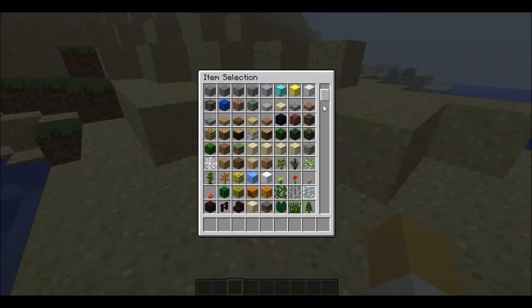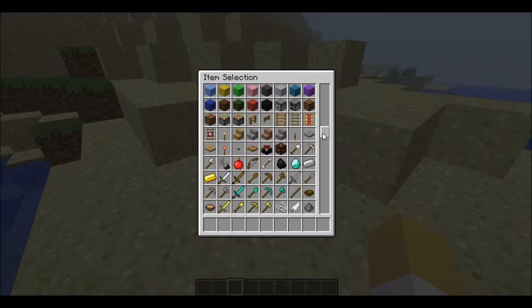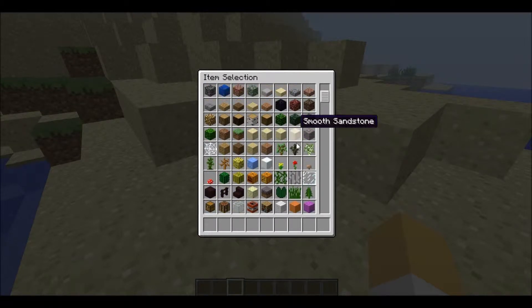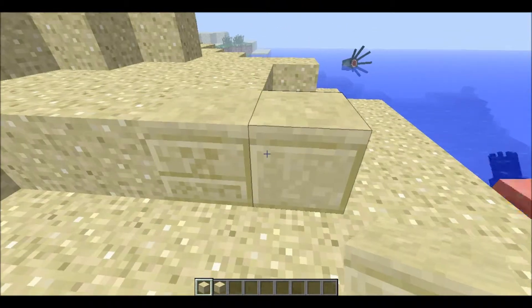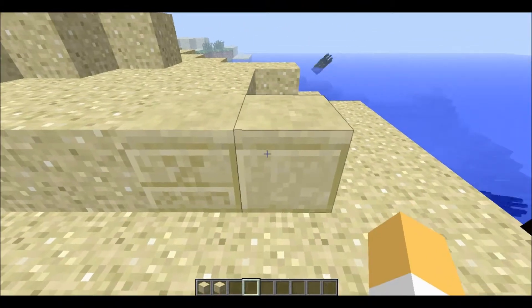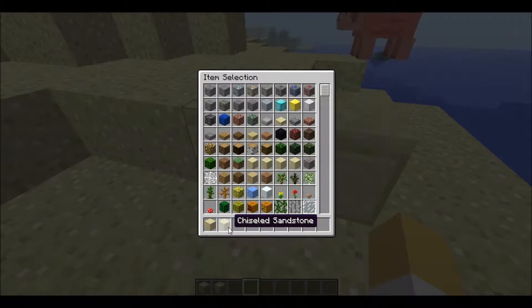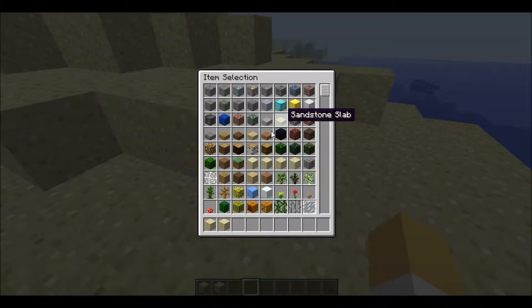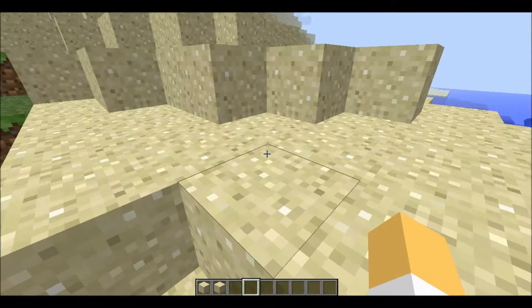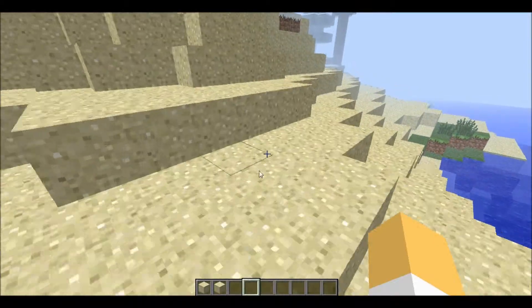The first thing is that sandstone has now been given names. This one's called chiseled sandstone and this one's called smooth sandstone. So that's pretty cool. I think they should add different slabs for those soon too.